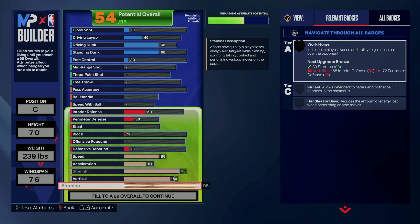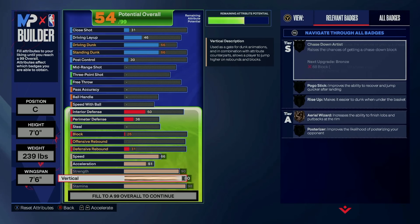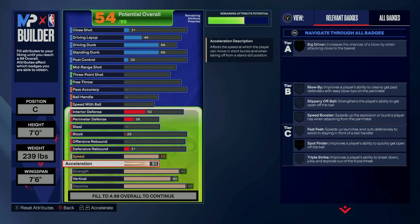The speed is 66 — I've been running 64 on my Jokic build and it feels fine, not a big deal. I love 90 strength for Immovable Enforcer gold and Brick Wall. Setting big screens is a very underrated part of 2K this year, especially in random rec where there aren't locks like pro-am. The vertical is really good too — I have 70 on Jokic so I can't imagine what 80 feels like for rebounding.